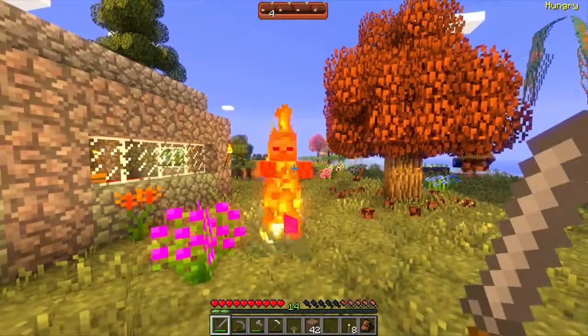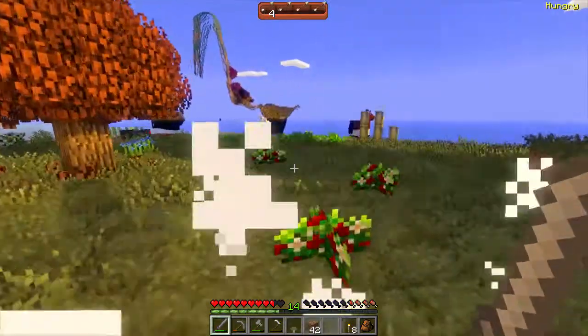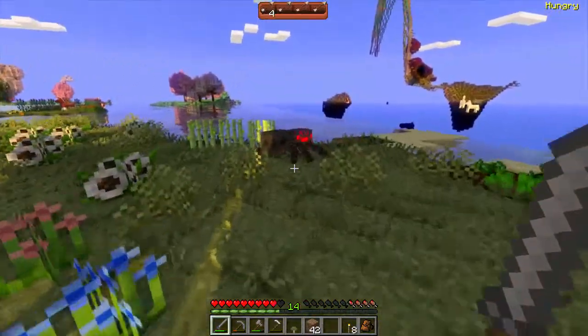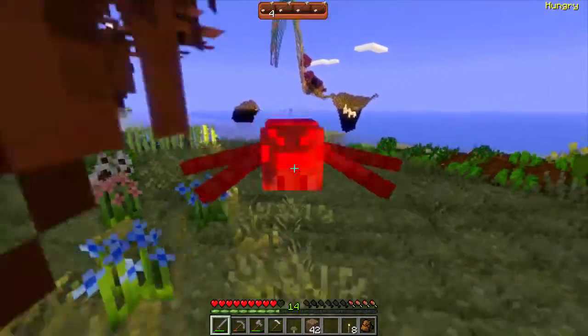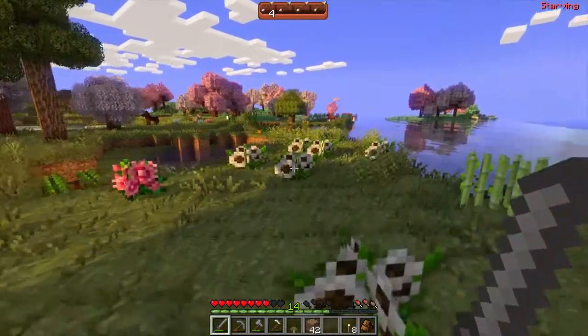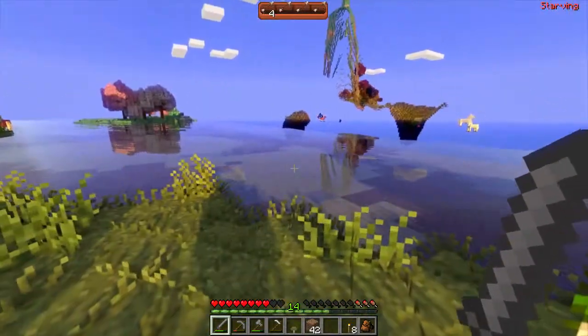I also made a stone katana. I wanted to see if it would be better than a sword. It's supposed to be faster than a regular sword, but it does less damage. So I guess it trades off. I think it also has less knockback than a regular sword.